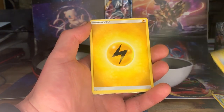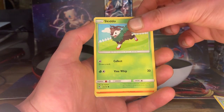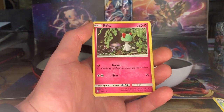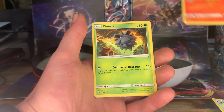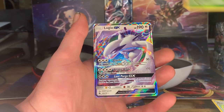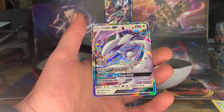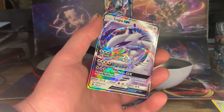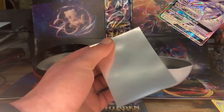Electabuzz, lightning energy — very nice. Skiddo, Onyx — I like that artwork, that's cool. Routes, Cyndaquil, Pineco, Chikorita reverse holo — that's pretty nice — and a Lugia GX! That's a very nice first pull, very nice indeed.